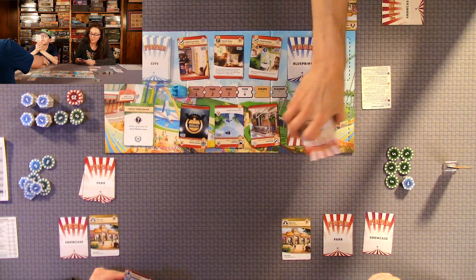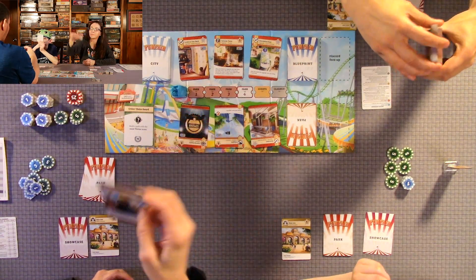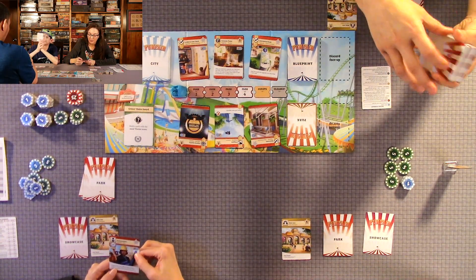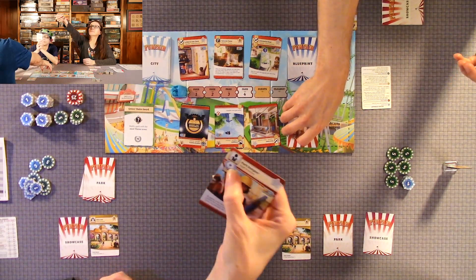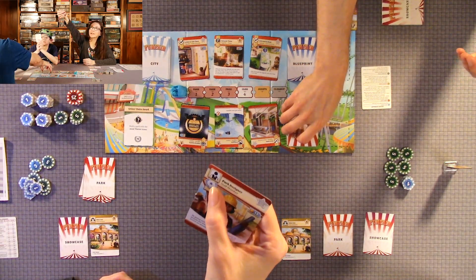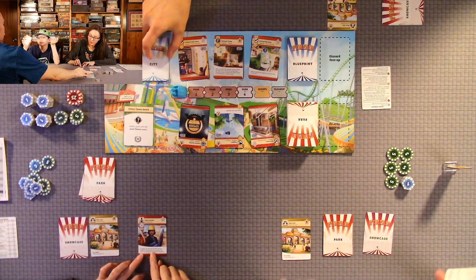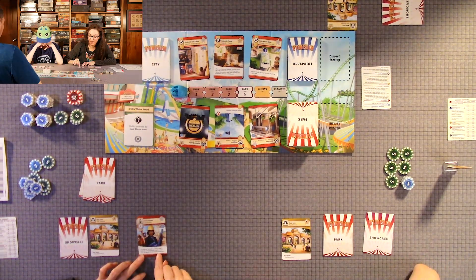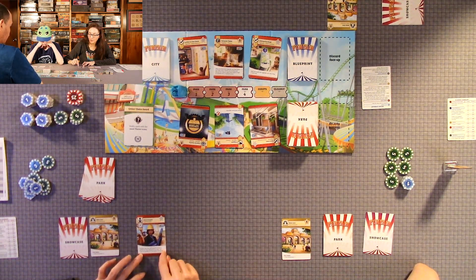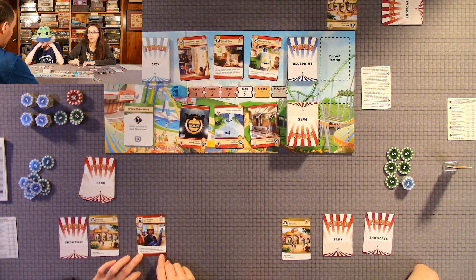There's also staff. This one is a park designer — they also cost coins to build. A lot of them have an asterisk which is how many points it's worth at the end of the game. The asterisk means it's an end-game scoring card. For instance, this one: you score two points for every blueprint you have. So you're going to want to rack up those blueprints. With this park designer, there's no penalty for incomplete blueprints.